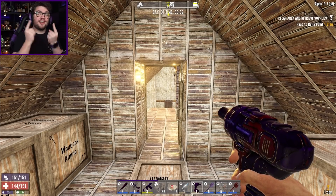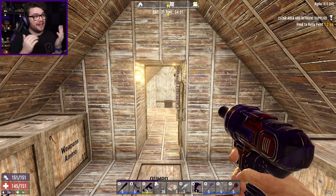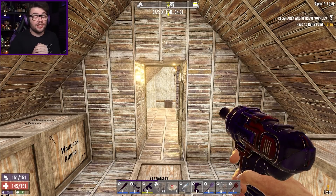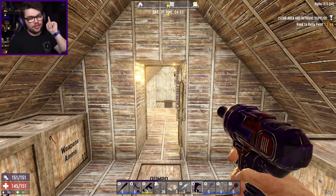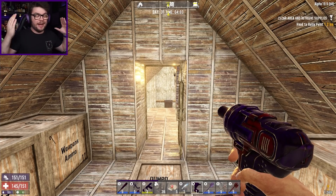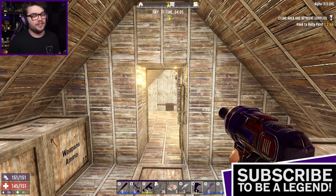G'day guys, my name's Josh, you can call me Jaboodle, and welcome back to 7 Days to Die where we're back in our millionaire challenge. As the sun slowly rises into 4am on day 31, we're here to make money.